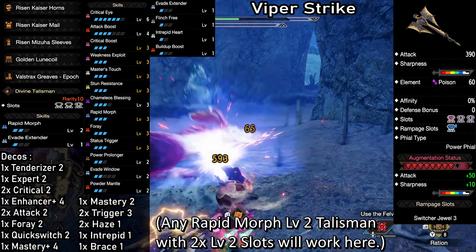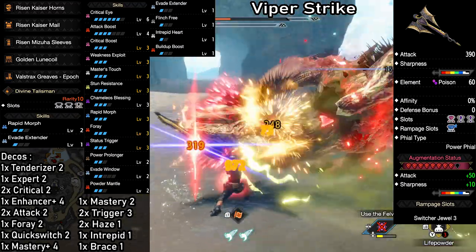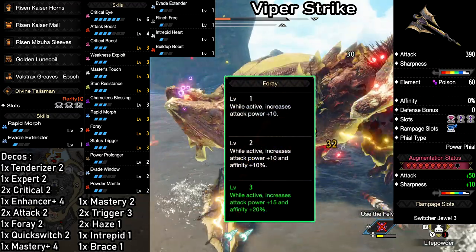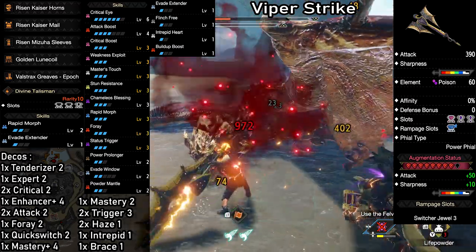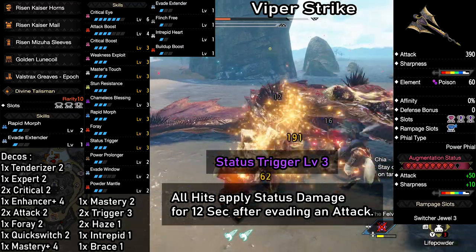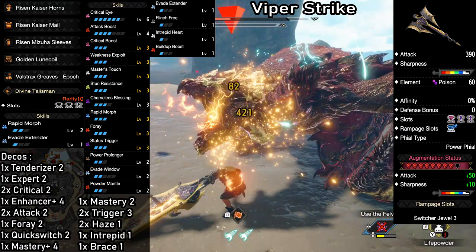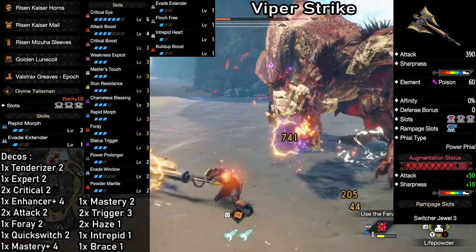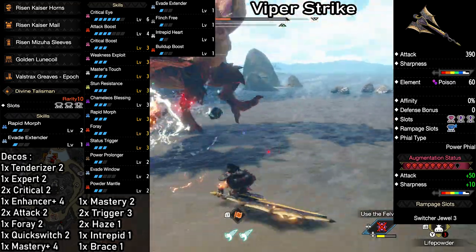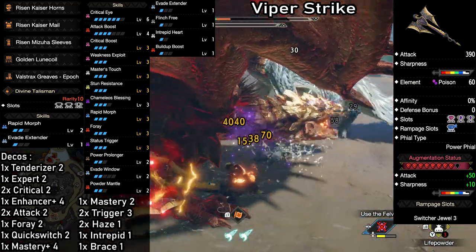But aside from that, this build has some big differences compared to the previous one. We have Camellio's Blessing level 3, which increases the time monsters will stay poisoned — that is a huge benefit here because we also have maxed out Foray, which will give us an additional 20% affinity and 15% attack as long as a monster is poisoned. And then we have Status Trigger: after evading an attack with a Dodge Roll or Silkbind move, all of our hits will apply status 100% of the time for a duration of 12 seconds. Along with that, we have two levels of Evade Window to make activating Status Trigger easier. The combination of all these skills has two big effects: it makes poisoning or paralyzing monsters over and over again incredibly easy, and while Status Trigger is active, we also get 100% uptime on Build Up Boost, which is fantastic for DPS.